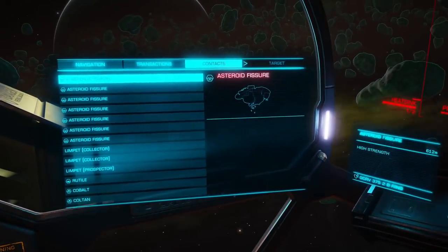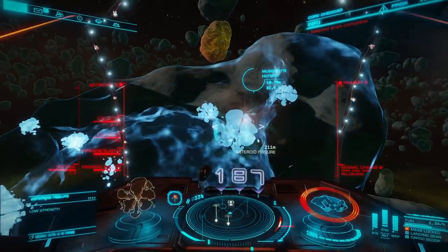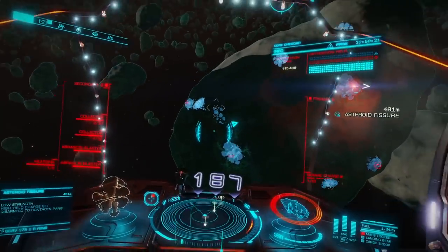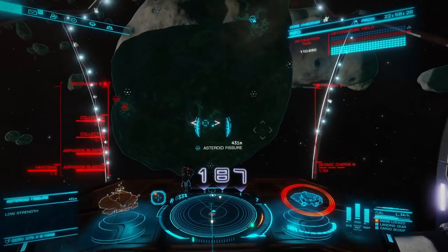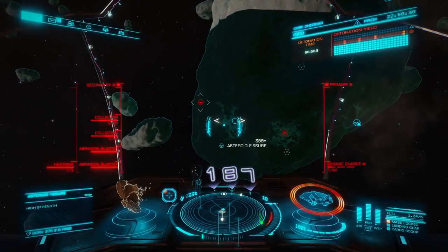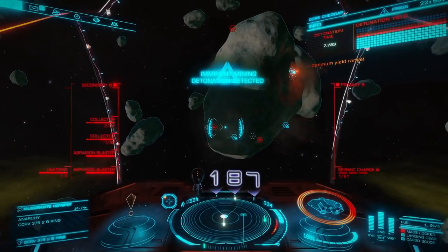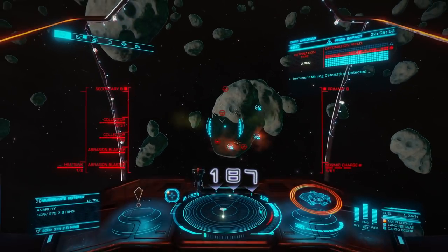Although we are in a Musgravite hotspot, you're gonna find all kinds of different cores out here. Musgravite is gonna be the one that pays the most — on fleet carriers you can sell it for 750k per ton. Generally if you go to the highest price at a space station it's gonna pay over a million a ton or the high nine hundred thousands.